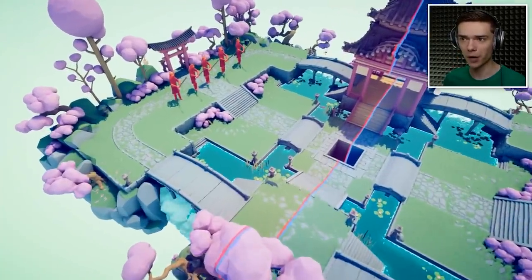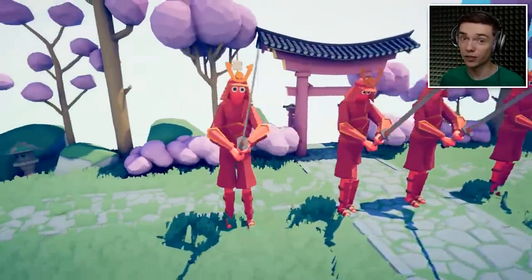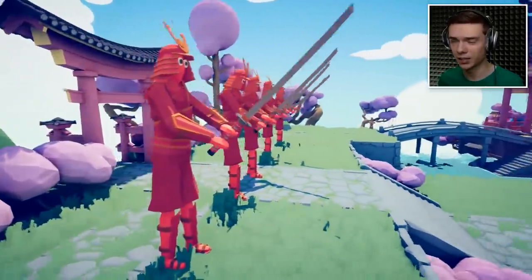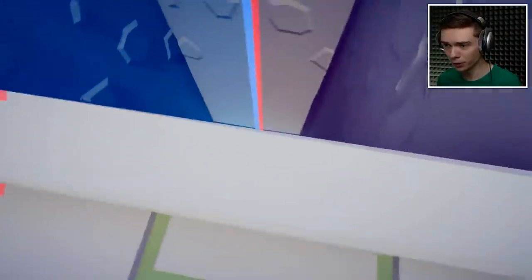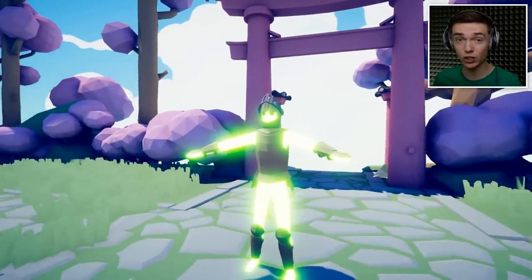Now for the real firepower. After this, we are going to check out some more secret units, one of which is Thor, believe it or not. But take a look at this — we have got five of the samurai giants, big boy dudes, just samurai giants. They are going to take it up against a super robot.